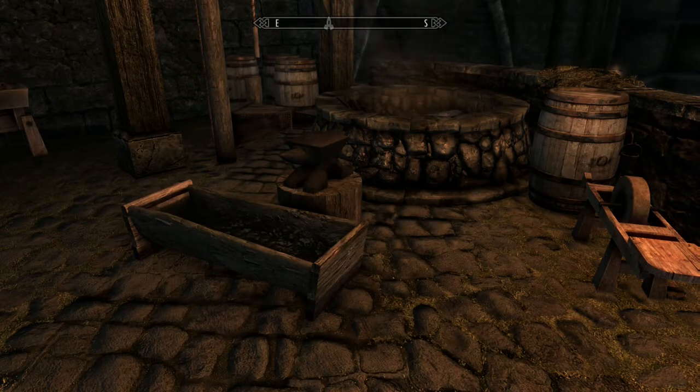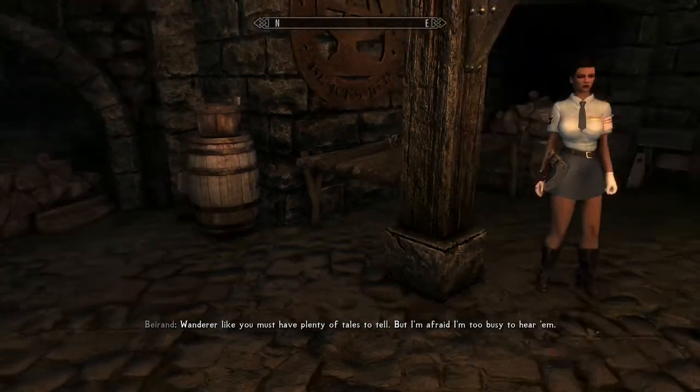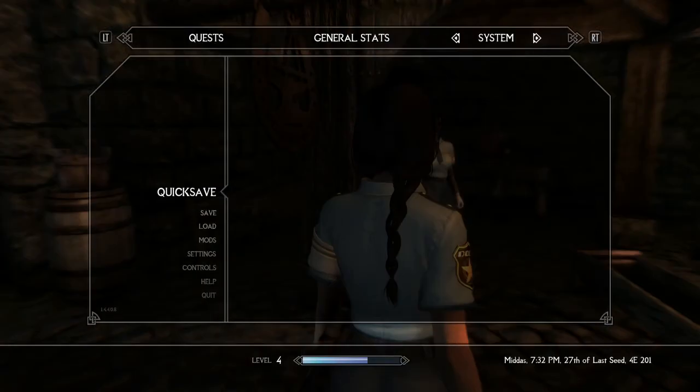Today's mod is the Police Uniform by Jacka, ported to Xbox One by The Stealthy Wolf. It is available on Xbox and PC, but the PC version is a much bigger mod — about 665 megabytes.